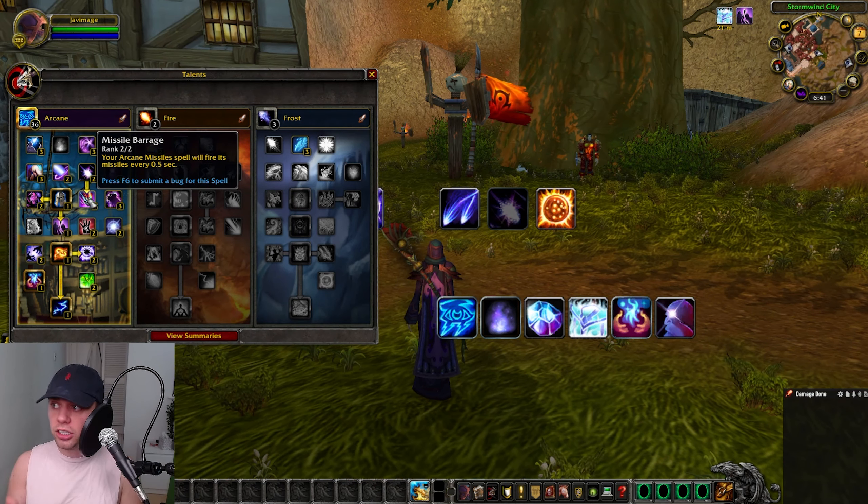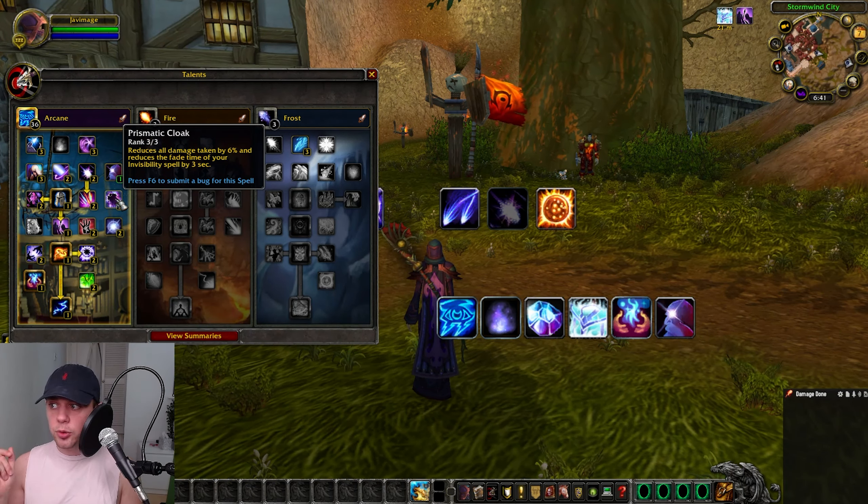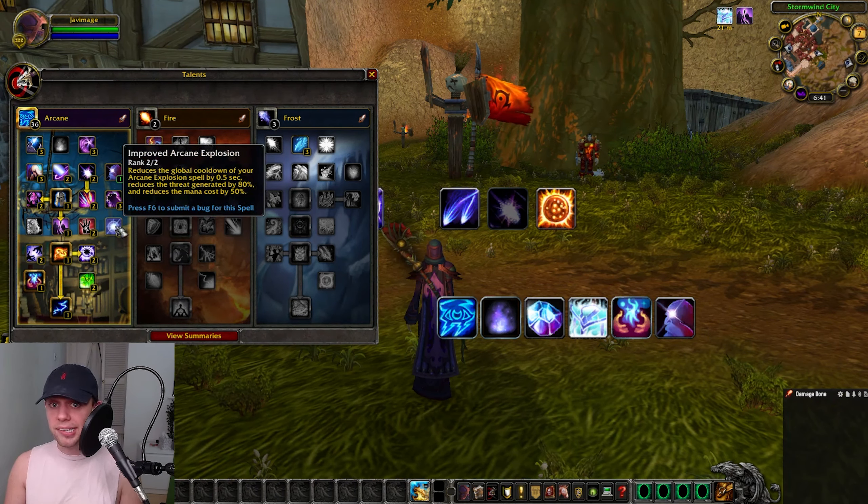Two out of two into Missile Barrage — your Arcane Missiles spell will fire its missiles every 0.5 seconds, making it quicker. And Prismatic Cloak, reducing damage taken by 6% and reducing the fade time of your Invisibility spell by 3 seconds. Some survivability added on that talent.